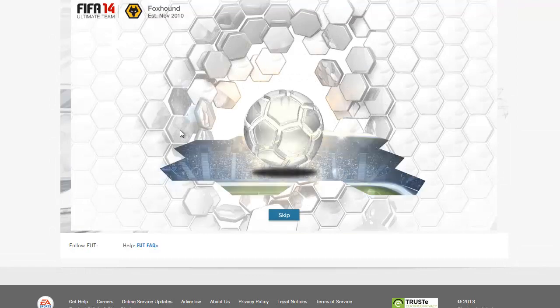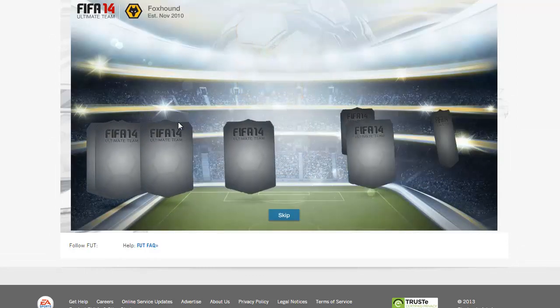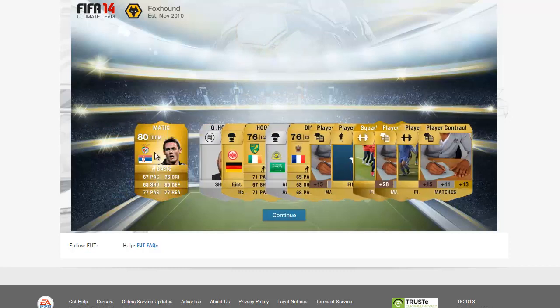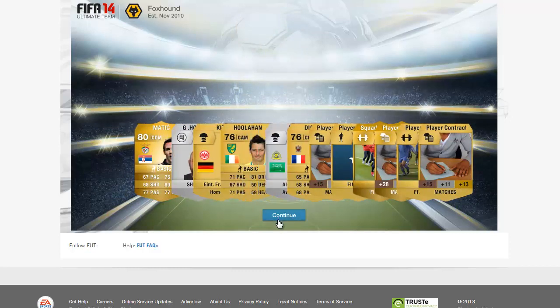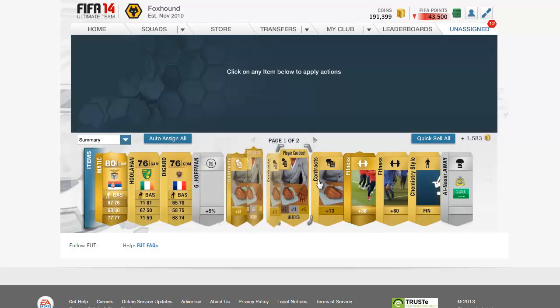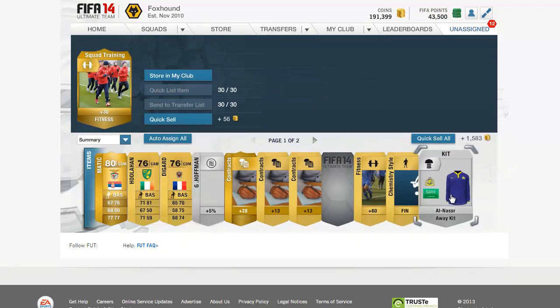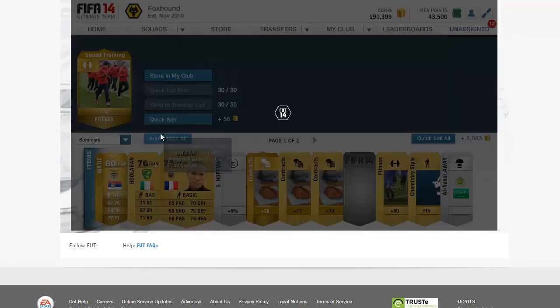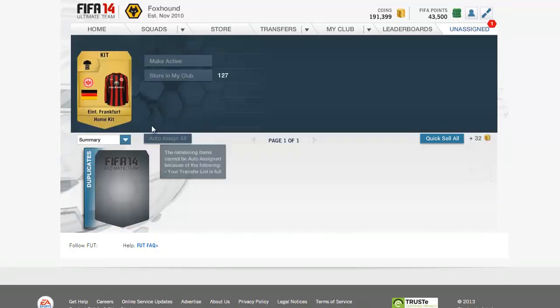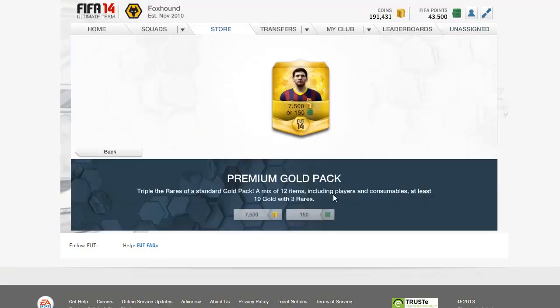Come on EA, give me some really awesome players. Here we go. Who did we get? Another center attack midfielder, CDM - Matic. Not too bad. We got a Squad Fitness. I'm always happy when a Squad Fitness is in my pack - it means the pack is pretty much worth it. Auto-assign all. This kit we already have, this card.